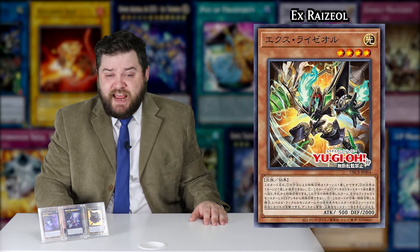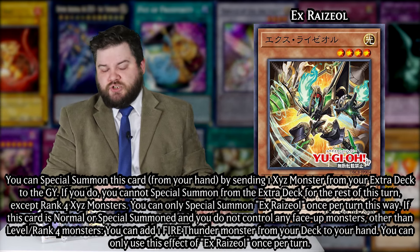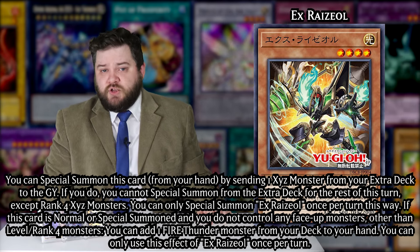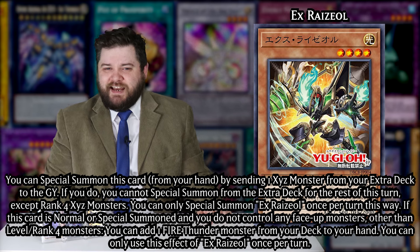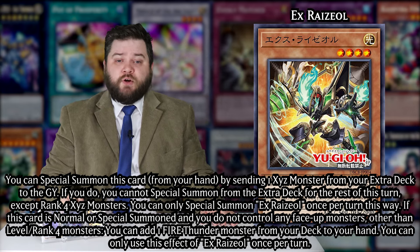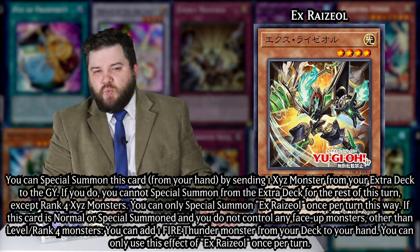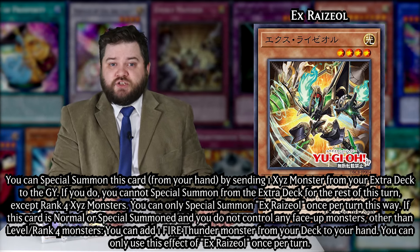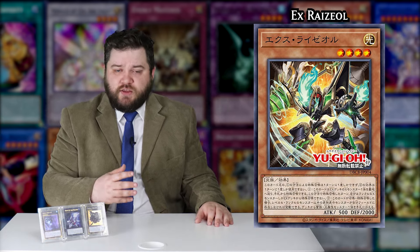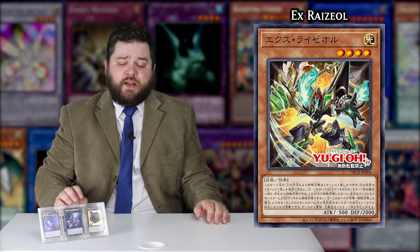X-Rhyzol is, despite its name, not actually an Xyz monster — it is in fact a main deck Rhyzol card. This level 4 Light Pyro can special summon itself from your hand, but doing so says fuck Zeus. Doing so for this one requires you to send an Xyz from your extra deck to the grave, which is a little less than ideal, but it at least summons itself. On normal or special summon, if you only have level or rank 4s on your field, you can also add a Fire Thunder monster from your deck to your hand. So there are two Stratos — they're just really weird. It actively discourages link summoning, because even though you could get a link using Ice Rhyzol's normal summon and then use this, you can't get your search off with this if you have that link. I guess we're really lasering in on the rank 4 shenanigans. Castel is simply that good, I guess.